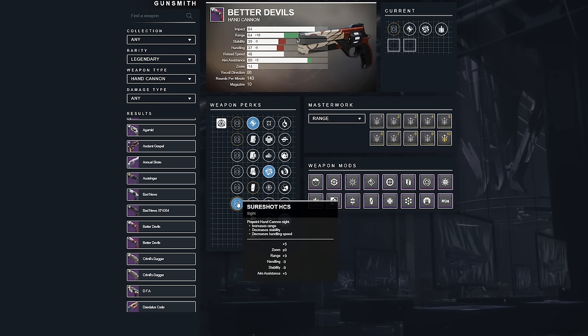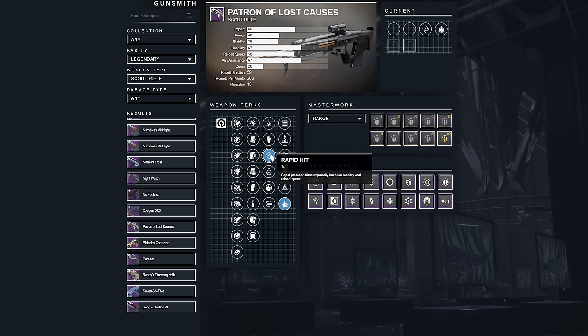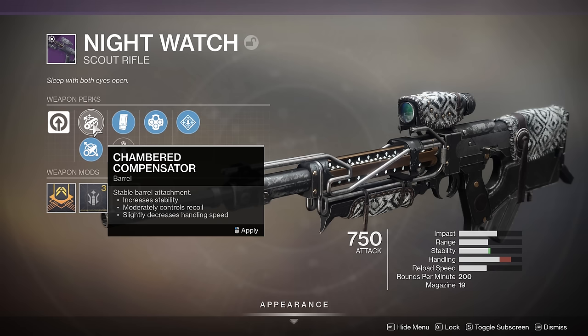Scout rifles also get the Explosive Payload benefit, but scouts don't need the range help nearly as much. Patron of Lost Causes from Season 9 can roll with Rapid Hit and Explosive Payload, but it can't get any damage perks. I would rather use a Nightwatch if I'm going for a 200 RPM PvE scout because Nightwatch can get Demolitionist, Multi-Kill Clip, Rampage, or Explosive Payload in addition to Rapid Hit. The downside is that farming for Nightwatch is a nightmare compared to Patron.